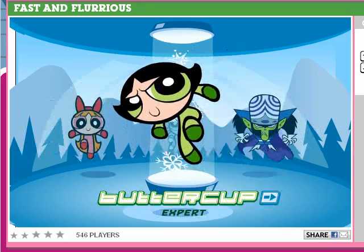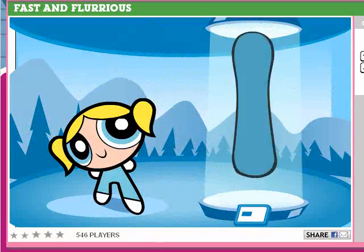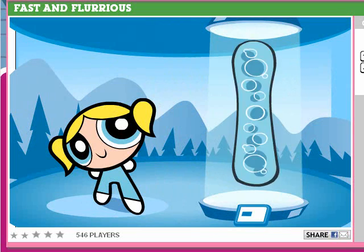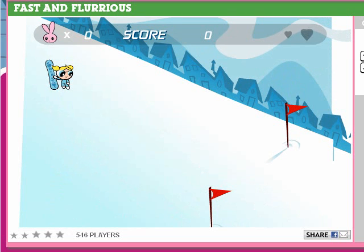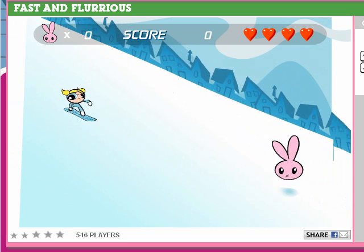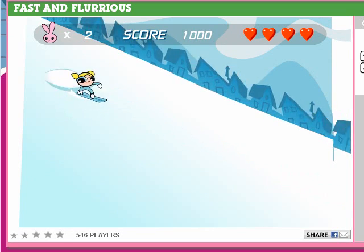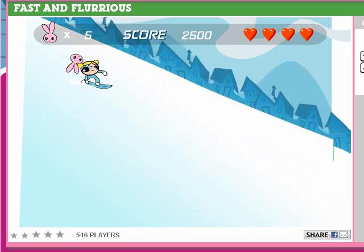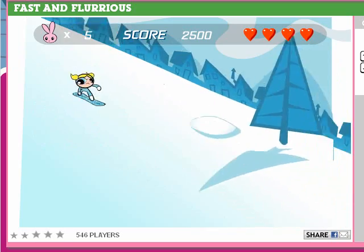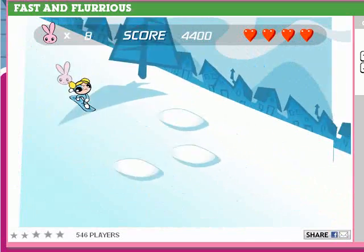Screw you, Mojo — you're not getting any attention, only the girls are. We'll use Bubbles — bubble board. Bubbles is actually the easiest to control in this game, so I should do pretty good. I'm not very good at this flash game though. Bubbles is moving very, very slow, so I should be able to control her pretty decently. She's the most basic with the easiest handling.